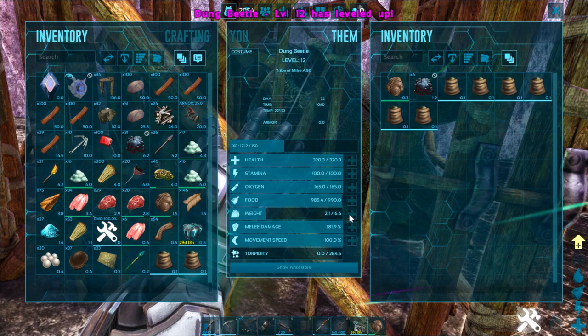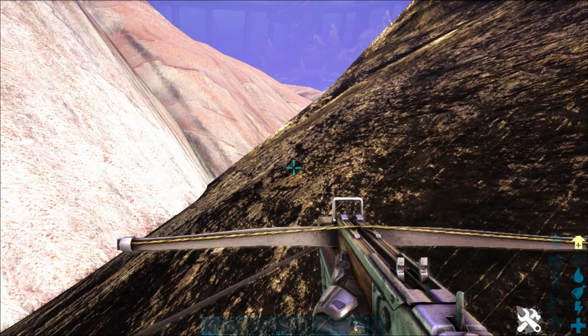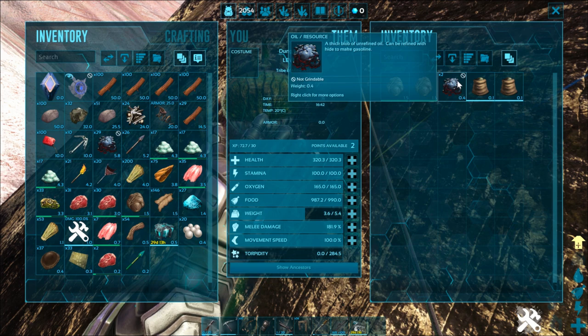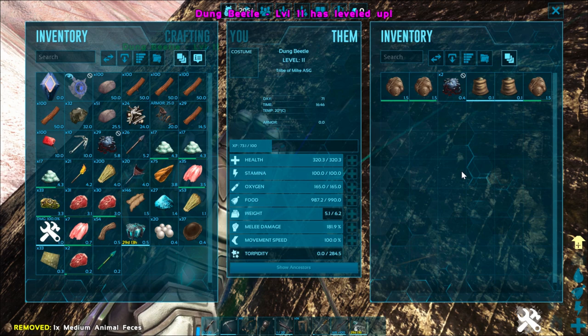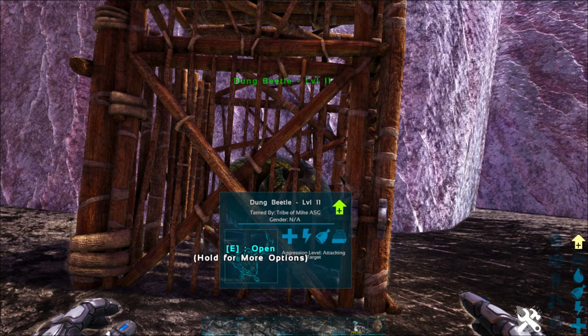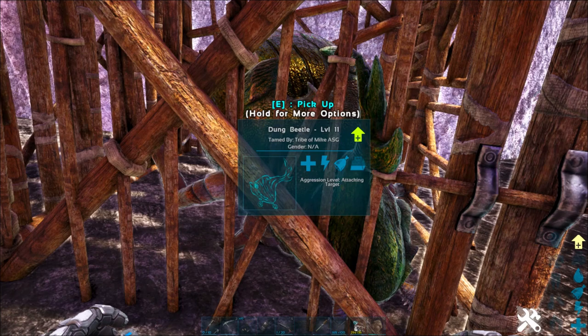Once you've got your dung beetle safely back to your base, if you manage your poop carefully you can get all the fertilizer and oil you need, even for a large tribe, with just one dung beetle. First, we need to put some meat or spoiled meat in its inventory or a feeding trough nearby, because a dung beetle doesn't get enough food from the poop and will actually starve if it's only got poop in its inventory. Once we put some feces in its inventory and set it to wander, as long as it's not overweight and actually moving around, it will convert that feces into oil and fertilizer every 15 minutes. I usually let a dung beetle wander around inside my house, but they are escape artists, so the best solution is to put them inside a wooden cage. That way you can still access their inventory but they won't go anywhere while they're wandering around.